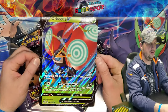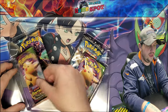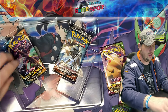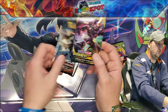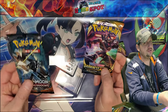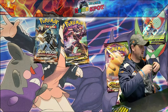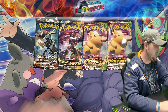We're going to sleeve this guy up out the gate. We got our Jumbo card — Orbeetle V Jumbo. And we have two Vivid Voltage packs. This is a great box. I'm not sure if this is guaranteed every box, but we have a Darkness of Blaze and a Sun and Moon Burning Shadows. Every time I get a Burning Shadows, I'm hoping for that Rainbow Charizard, and of course we have a possibility of a VMAX Charizard out of the Darkness of Blaze. So we have some potential here.